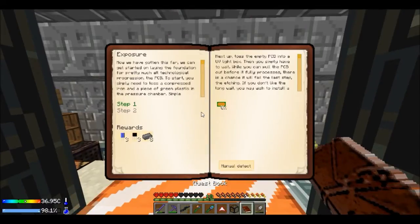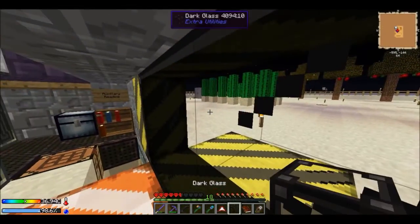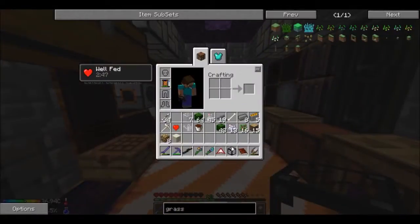So basically this quest here — you had to toss an empty PCB into a UV light box. What I actually did was it's out over there right now and I'm going to sleep, because sleeping is good for you children.